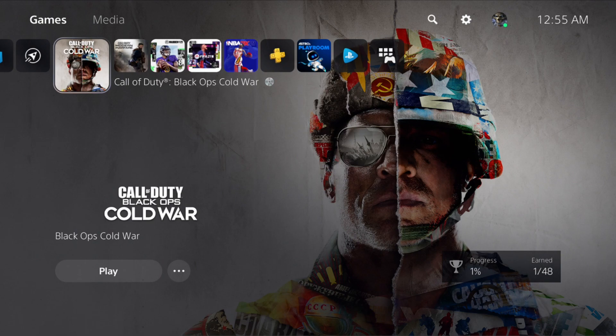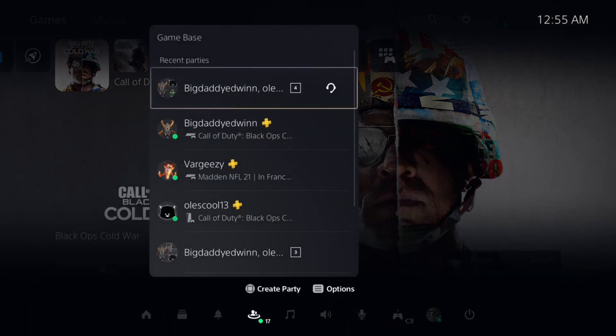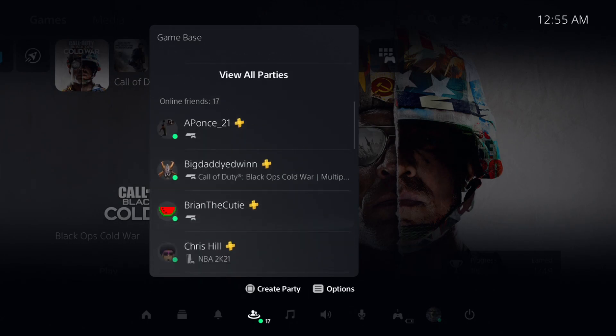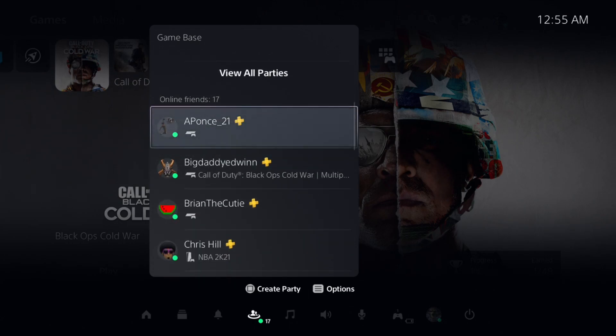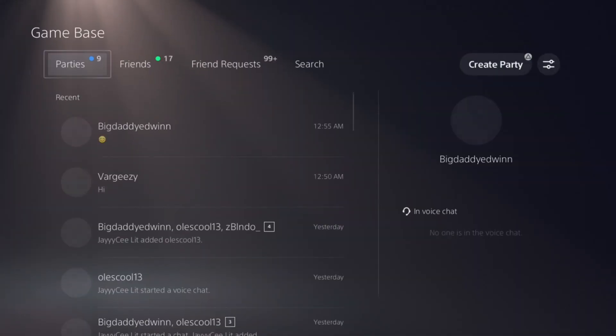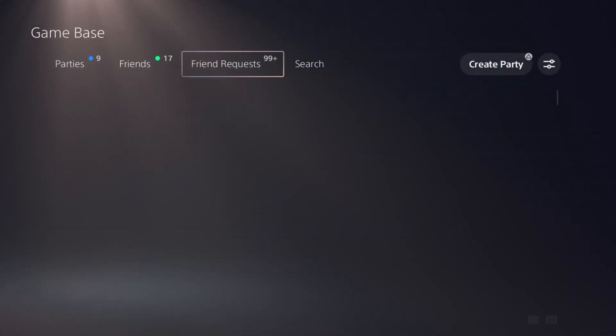If you guys want to see a full list of all your messages, you can click on the first person in your friend list, press Options, and then where it says 'Go to Game Base.' Here you guys are going to be able to see your friend requests.